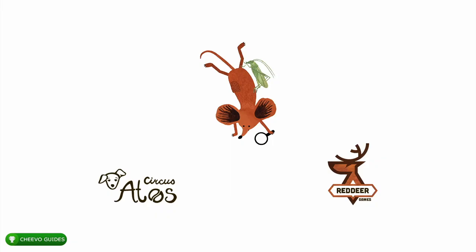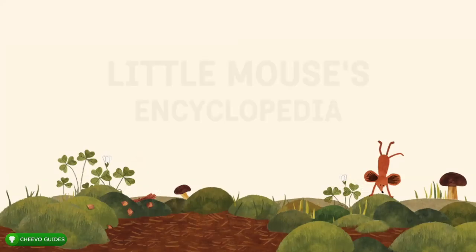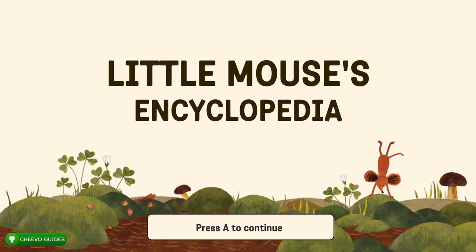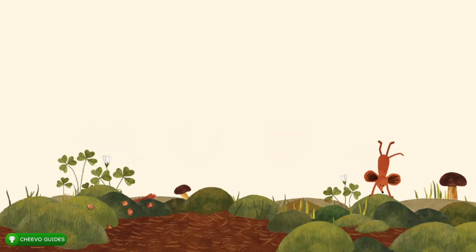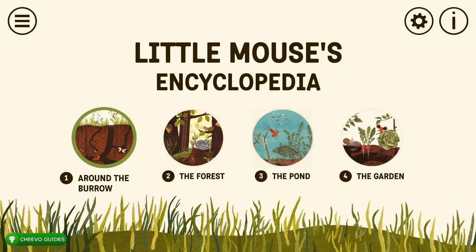What's up guys, back here again with another achievement guide. Today we're going to be focusing on Little Mouse's Encyclopedia. This game was published by Red Deer Games and developed by Circus Atos. It's a super easy 15 to 20 minute completion or platinum trophy, and the game is only $12.99.